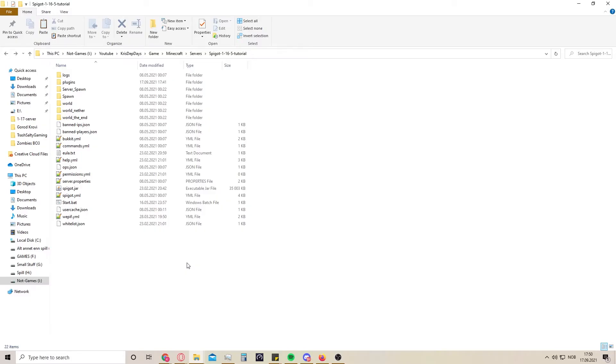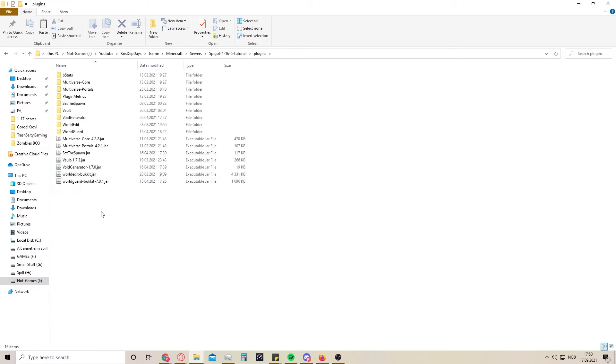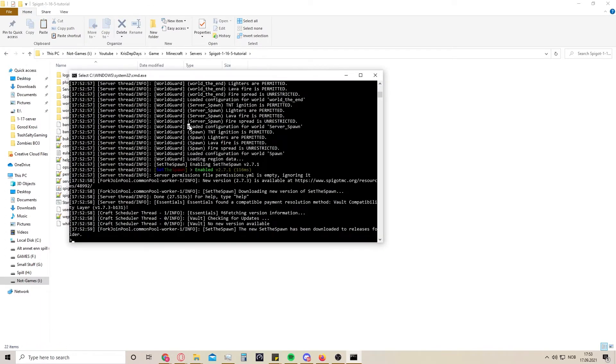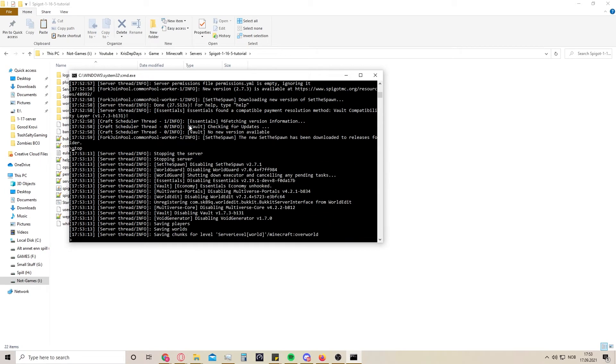Hi, what's up everyone! Today I'm back with the 1.16 Spigot server and today I will be installing EssentialsX. First we're just going to paste the plugin in here and then we're going to launch our server. That took quite a while but I'm just going to stop the server now because we have loaded the files.